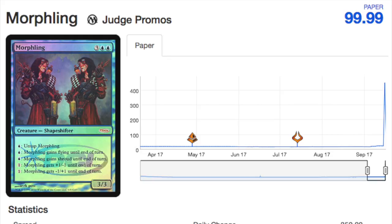Judge promos are an interesting market — truly one that has been largely untouched. As you can see, Morphling went from around $5 to over $450 and then back down to $100. People are going to buy out judge promos — there aren't many of them, they are collector's items, and they don't have to be good. Let me emphasize: these older cards do not have to be good. That was my biggest misconception. I couldn't understand why something like Repentant Blacksmith — a 1/2 protection from red from Arabian Nights — would be $2 or $3 and going up.